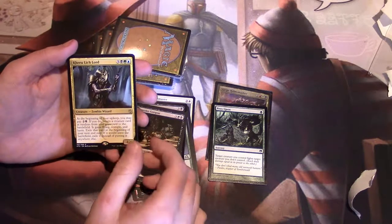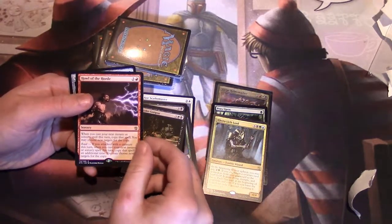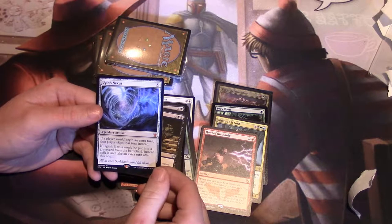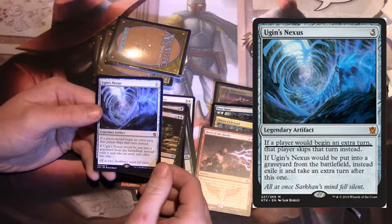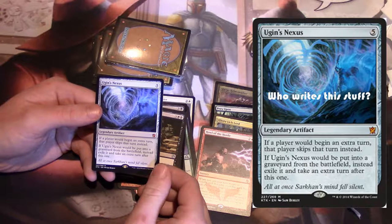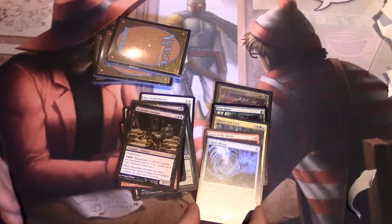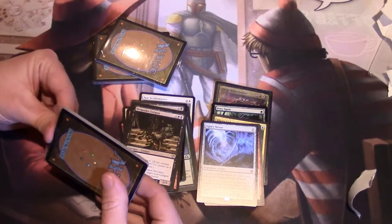We have a Kiryu Lynchlord. We have Hal of the Horde. And then we have Ugin's Nexus — mythic legendary artifact for five. If a player would begin an extra turn, that player skips that turn instead. If Ugin's Nexus would be put into a graveyard from the battlefield, instead exile it and take an extra turn after this one.